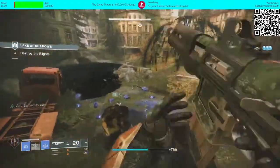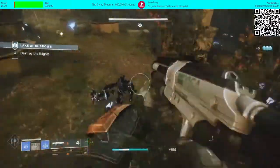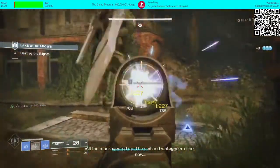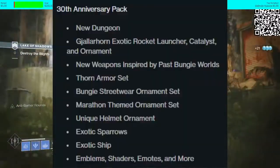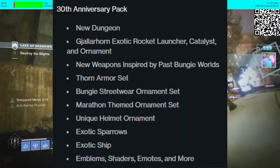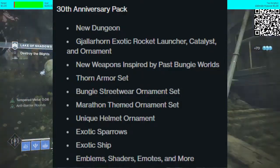Let's start with the 30th Anniversary Pack, since that is going to be the first thing up on the next content menu, especially since Bungie did say that November is basically just going to be a quiet month. For the 30th Anniversary Pack, we've got a new dungeon, the Gjallarhorn Exotic Rocket Launcher, Catalyst and Ornament. I didn't even know Gjallarhorn was going to have a catalyst, so that's going to be interesting.